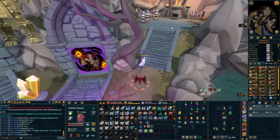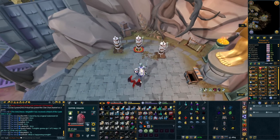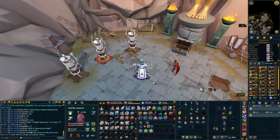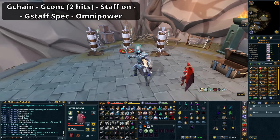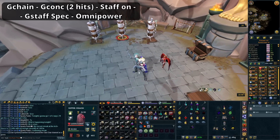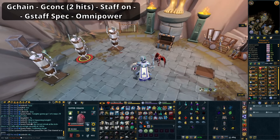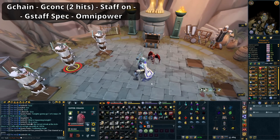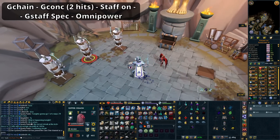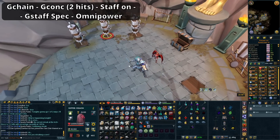For the tricky part of this — this is something you'll have to practice. If you use Greater Chain, you can cancel a Greater Concentrated Blast, use a Gothic staff, then throw an Omnipower and get it all on the same targets. Because of Greater Chain, you have to cancel your Greater Concentrated Blast animation by swapping to a staff after two hits, then use the Gothic staff, then use Omnipower. They will all stack together, meaning you get a ton of damage. This is going to open the first room instantly.